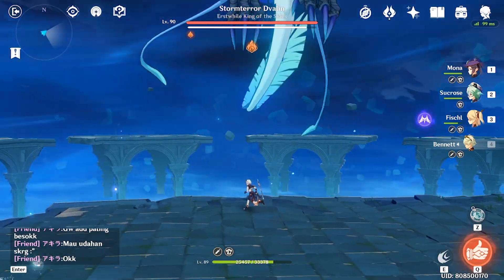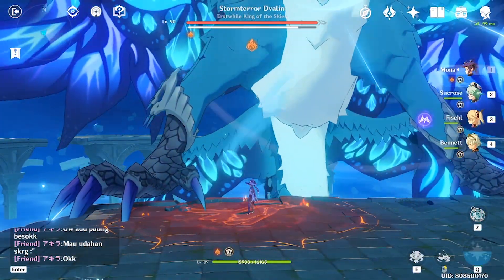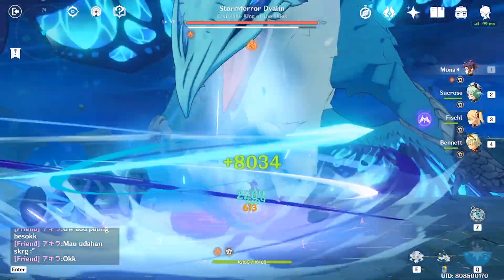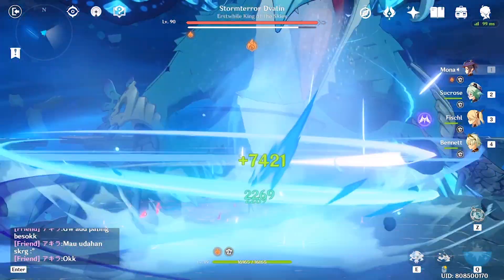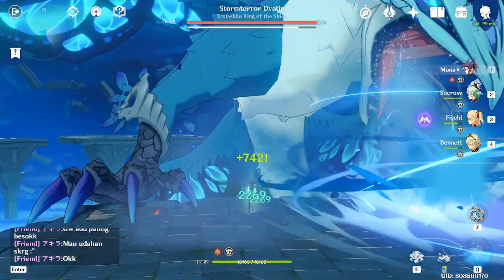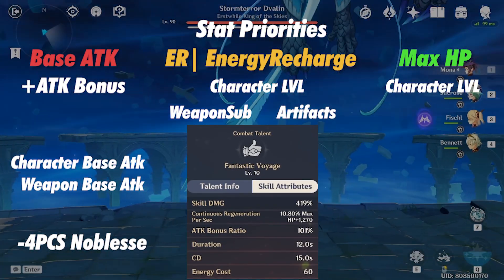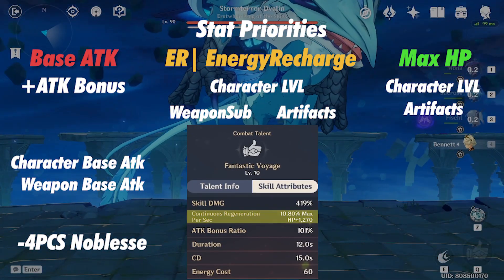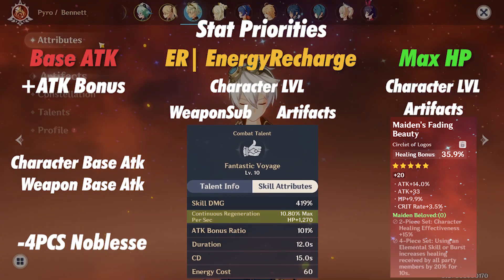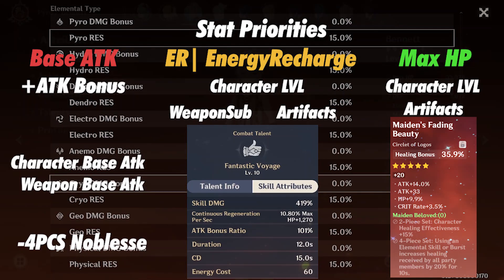Last but not least is max HP. This affects your healing as well as your sustainability with him. When you are healing with his ult, keep in mind that it is healing over time. You can get HP from character level and artifacts. Also, healing bonus further amplifies his healing — he can heal up to 10k per tick, but I don't think it is necessary, at least for now.